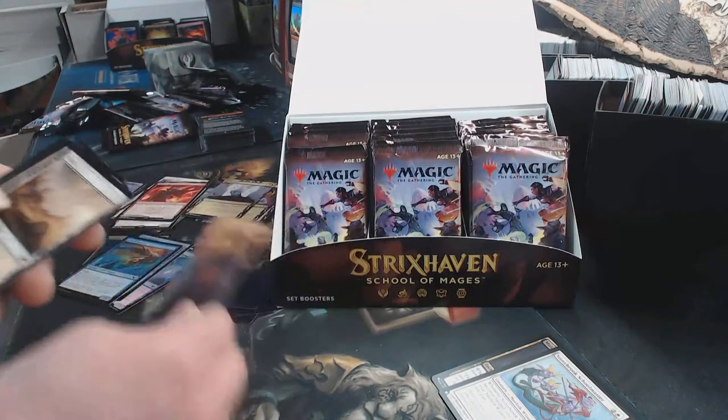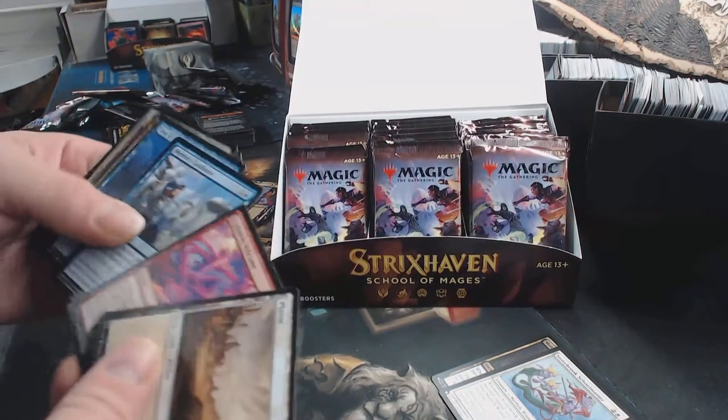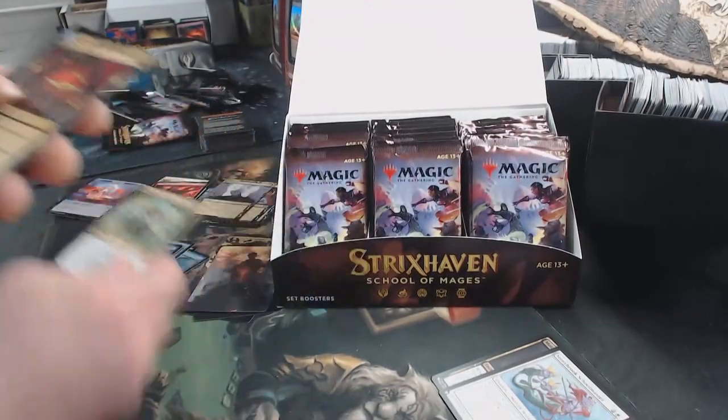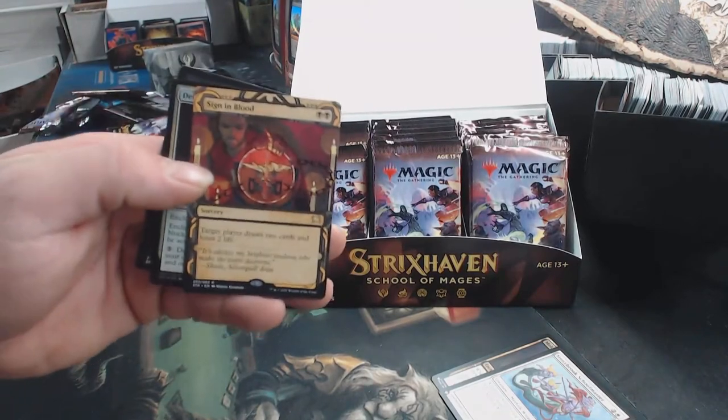I think as many packs as I've opened, I'd be good at this. Reduce to Memories are lessons, so we didn't. Witherbloom Command. Ooh, that's a Sign in Blood — that's beautiful.